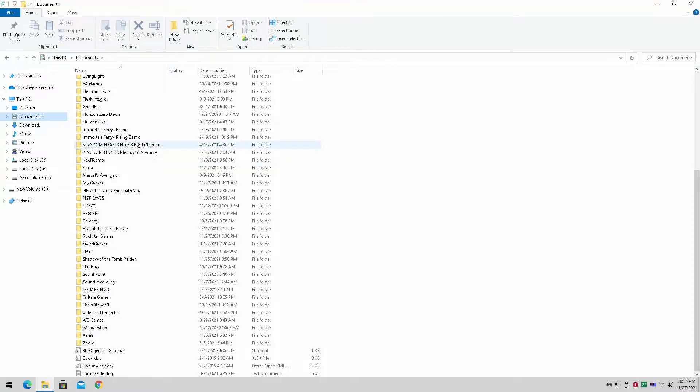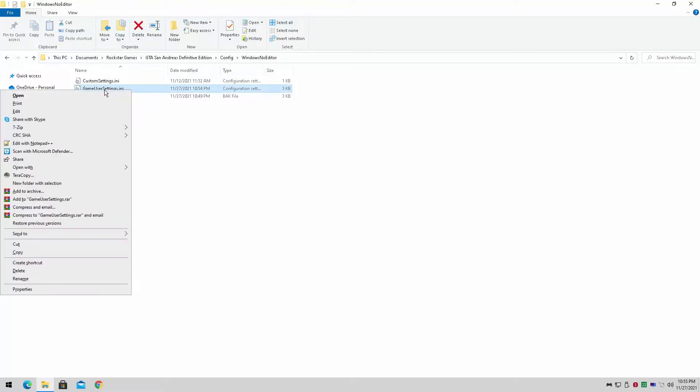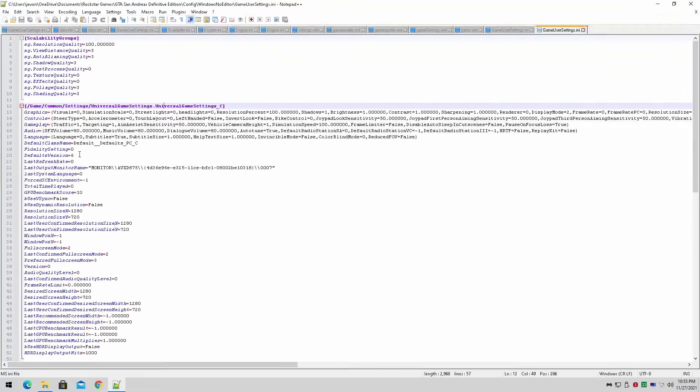Grand Theft Auto San Andreas Definitive Edition's config is in a tricky place — it's in your Documents folder under Rockstar Games. Here you'll find Grand Theft Auto San Andreas Definitive Edition. Go to the config file, open it with Windows Notepad, and find the GameUserSettings file. This is where the magic happens. Everything here is basically set up, but we'll be dealing with these specific fields — they are the most important ones.